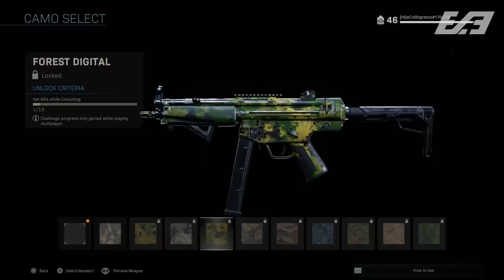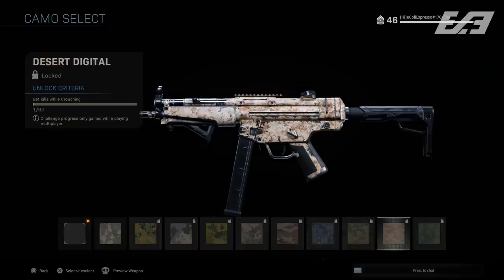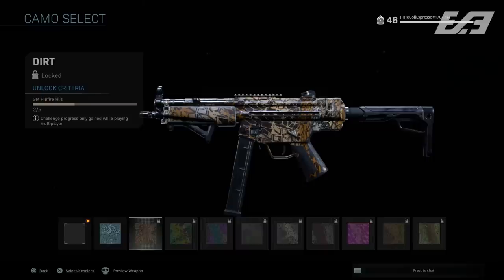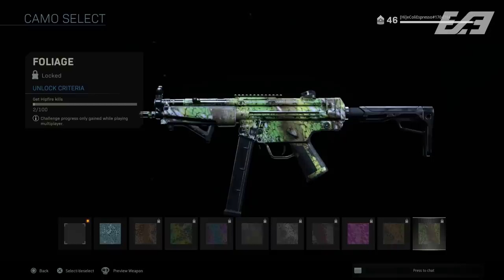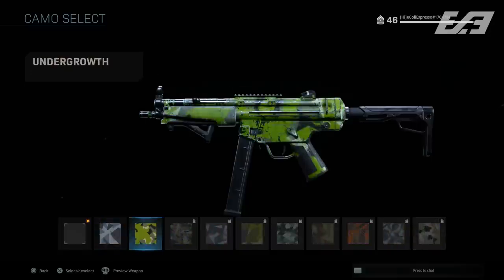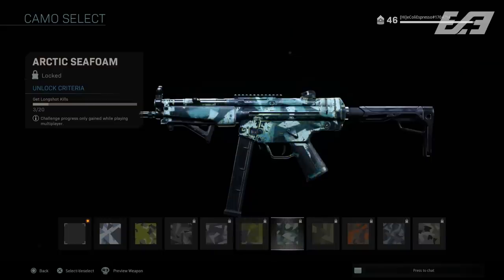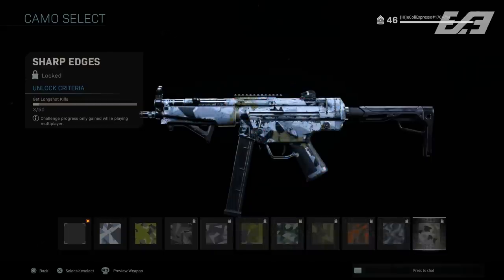We'll have a video detailing the new camo system in its entirety either already up or going up very soon, so keep an eye out on the channel. Simply know that the camo challenges — there are about 90 of them per weapon — will give you incremental XP bonuses upon completion. It's something you'll get for simply working towards ranking up your weapon and going for that max camo. The base category deals with regular kills with that weapon, then you'll have things like headshots and others where you may start earning XP without even realizing you're progressing through camo ranks.